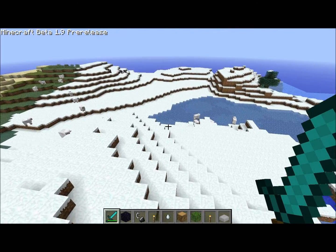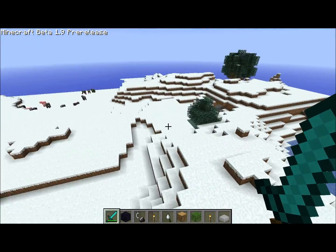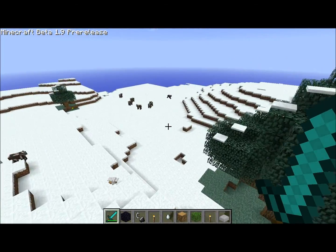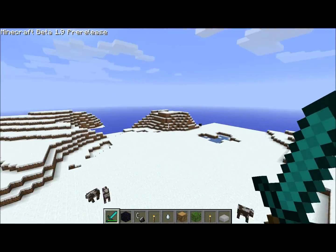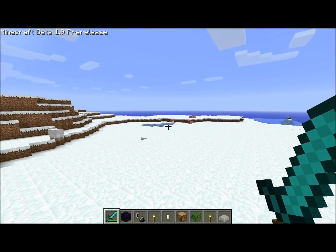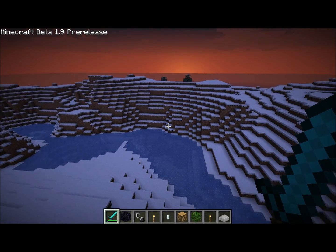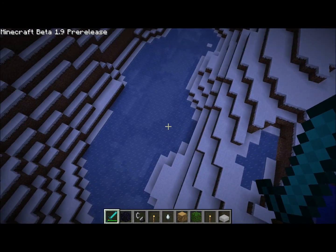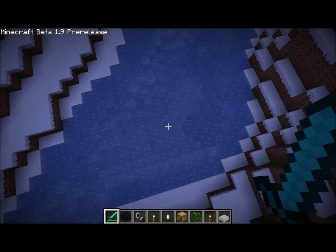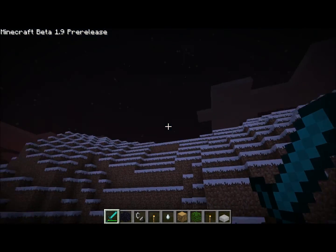Look, everybody, I finally found a snow biome! I had been looking for it for so long the other day and I gave up because I thought there weren't any snow biomes right now, but I guess there are. Snow golems don't spawn by default — you have to actually build them. I'll keep looking for the mushroom biome. This snow biome is so large — I've been flying for like five minutes. I found a frozen river. I wonder if it's frozen all the way through or just the surface. Just the surface — so it's realistic. That's neat.